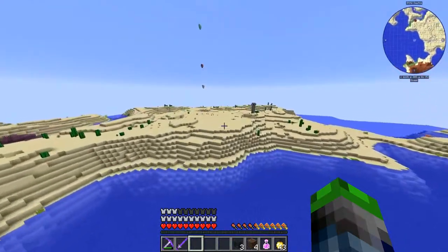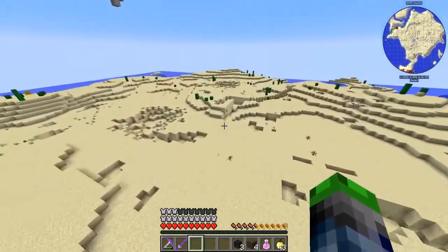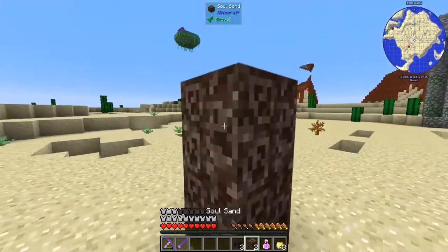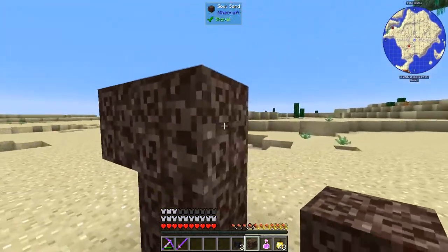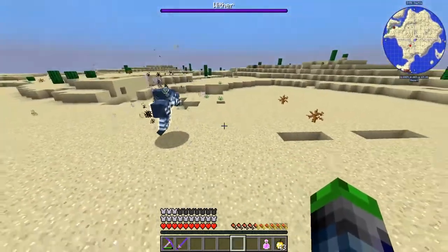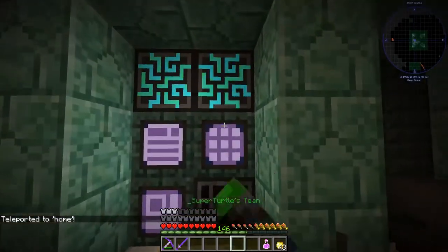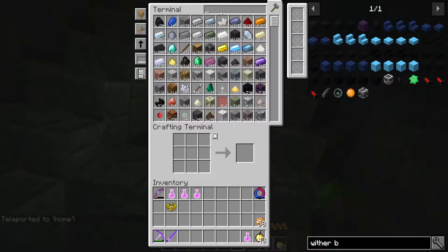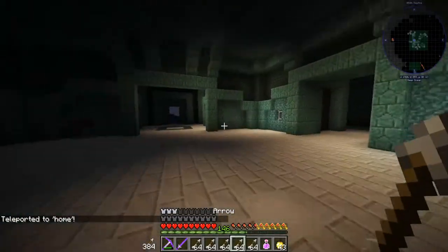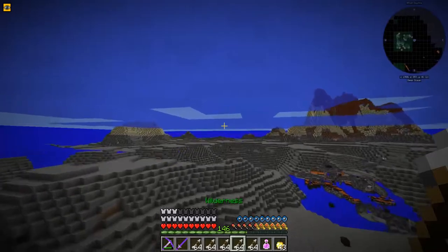We're back with another episode on the Craft Economical server playing the FTB Revelation pack. Right when we get into this, we're gonna do one more wither fight and see how we fare up against him. I'm actually gonna head back home — I forgot my arrows. There they are. Now let's get on over back there before he creates too much havoc.